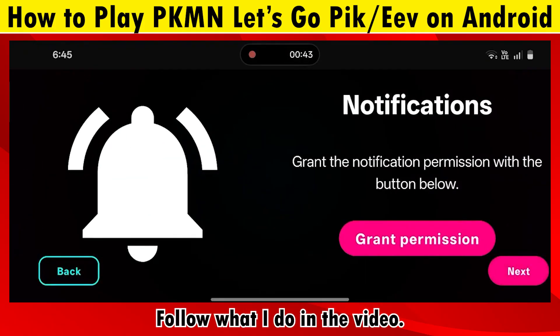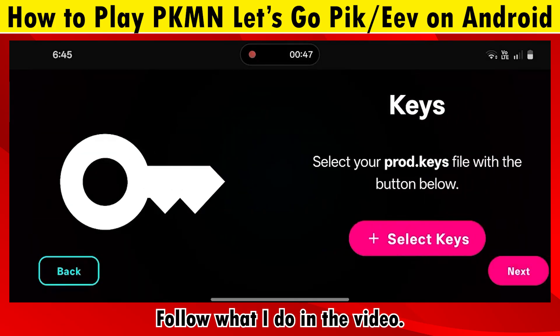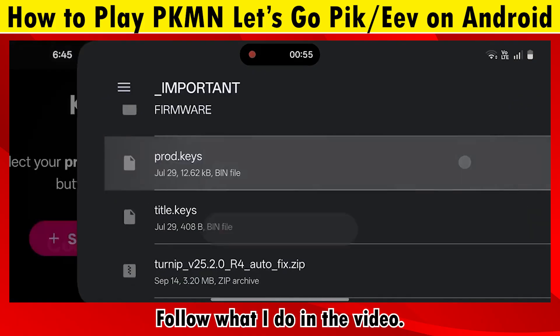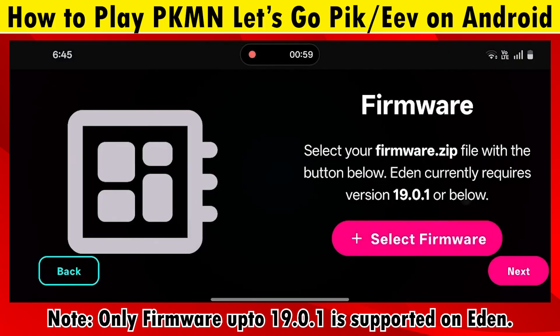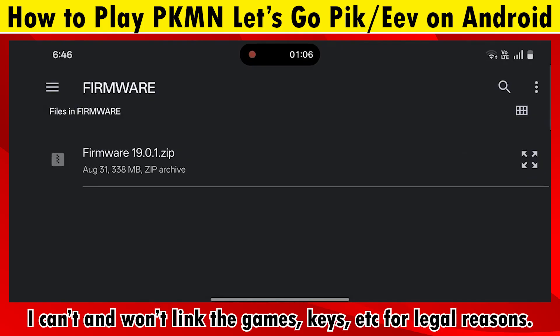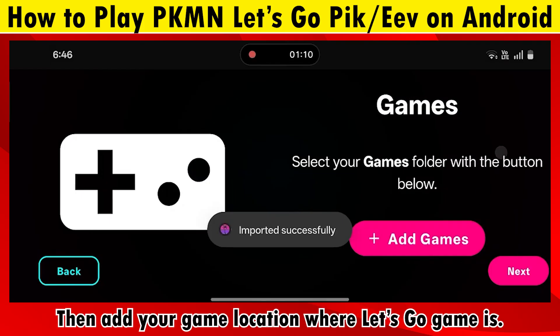Click on Get Started, then keep moving forward till you get to choose your keys. Select the keys you have. Then install the firmware 19.0.1. For legal reasons, I cannot link these files — you have to get them on your own. Then choose the folder where your game is stored.